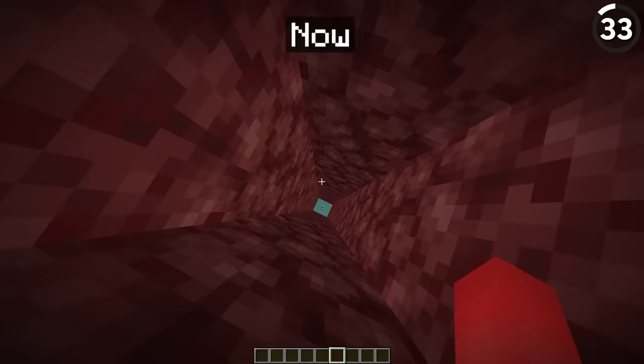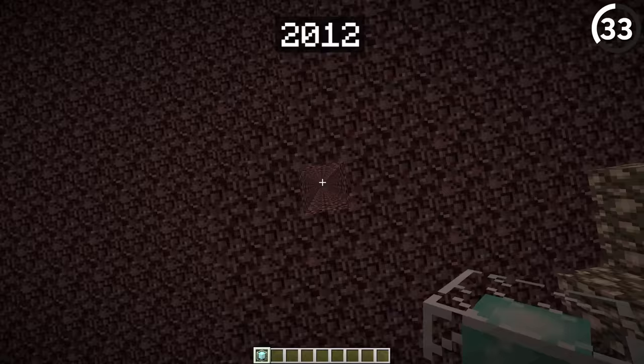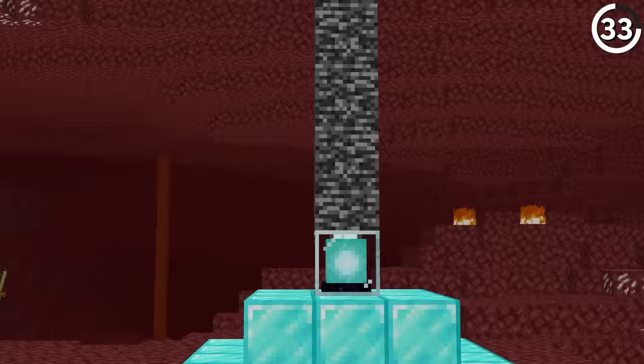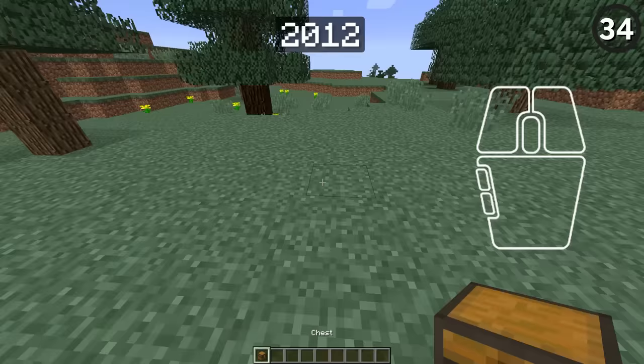It's tough to get a beacon to work in the Nether today, since you've got to clear out all the netherrack above it. But in the past it was even worse — the beacon beam wouldn't even go through bedrock, so to get it to work you'd have to remove the unbreakable block from up top. Thankfully, that was corrected in 1.8.2, so you no longer need a glitch to make it happen.